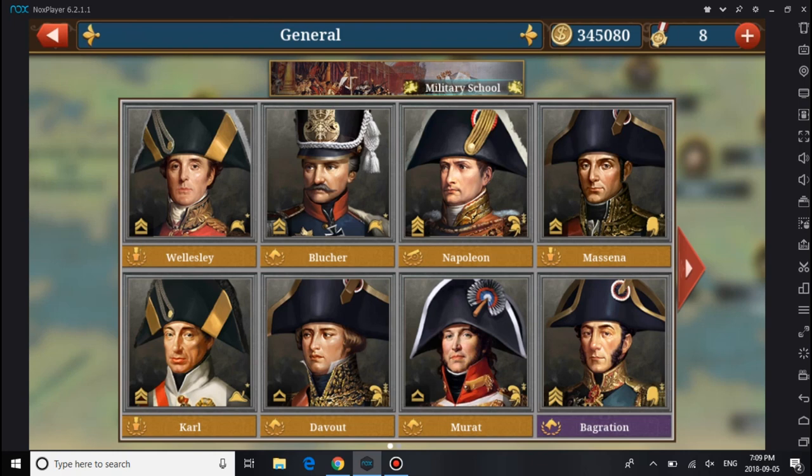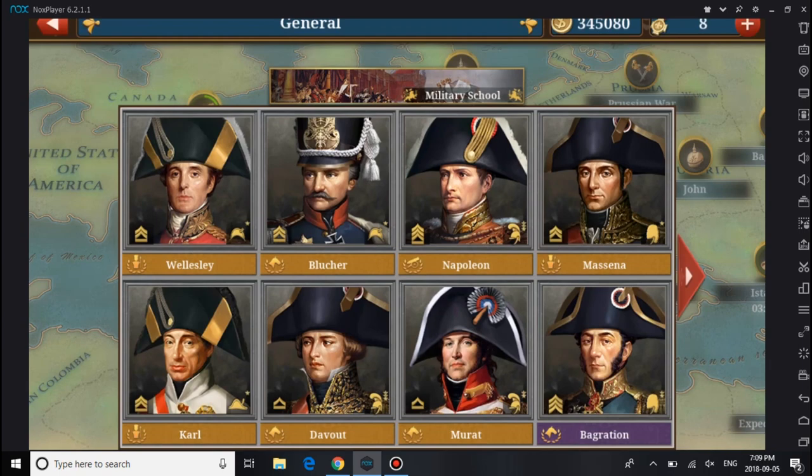Welcome back to European War 6, talking about Cav. I always go for short. So last we left off, we know Blucher is a good Prima General to get out of these three, but if you don't have the money, where do you go? I'll be showing you where.